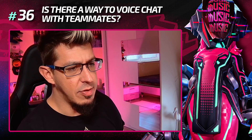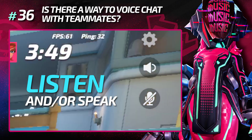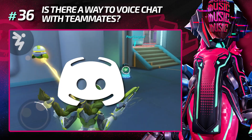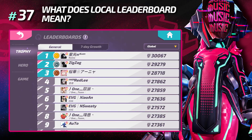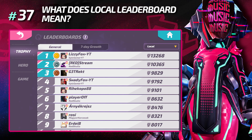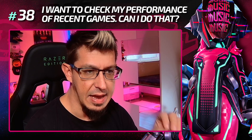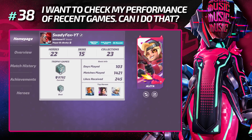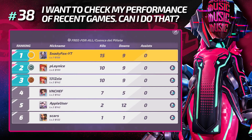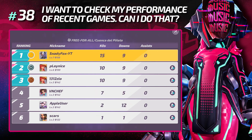Is there a way to voice chat with teammates? Yes, you can use the in-game voice, however Discord and other apps may have slightly better audio quality. What does local leaderboard mean? It is the leaderboard of the country you have selected as your location in the options. Can I check my performance in recently played games? Yes — tap on your profile and check match history. You can see all stats including damage, and you can also watch the full replay by spectating any hero present in the game.